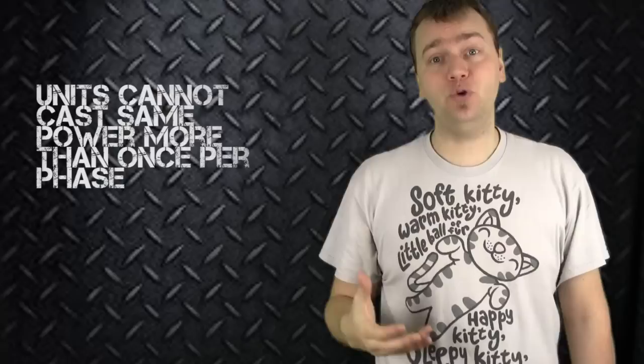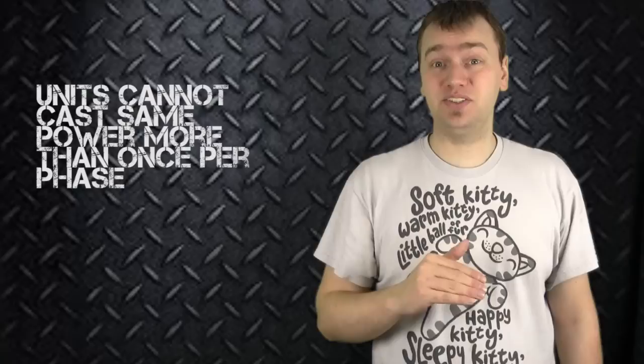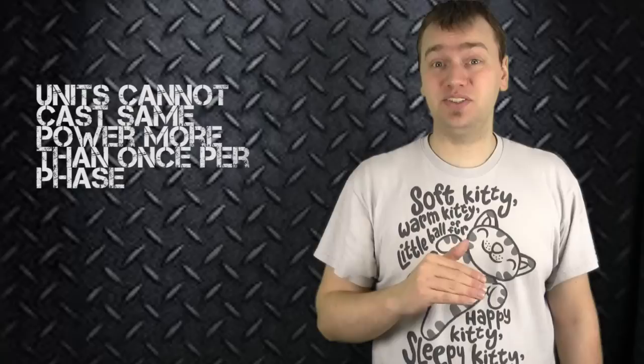Another important rule: a unit cannot cast the same psychic power more than once per psychic phase. So if you have two psykers in a squad both knowing the same power, they cannot cast that same power in the same psychic phase. This is true whether or not the psychic power was passed or failed — if you failed to cast a psychic power with a squad, that specific squad cannot reattempt that psychic power for this psychic phase, though they can retry next phase.